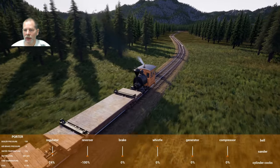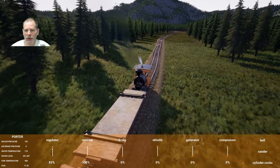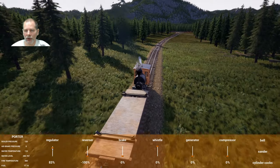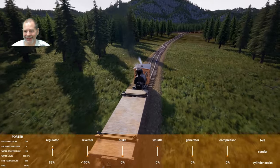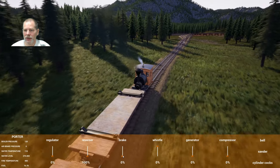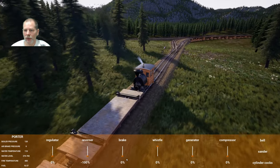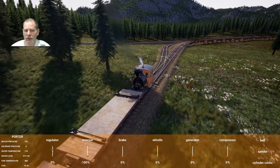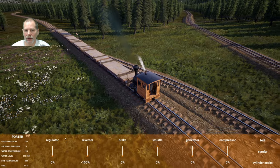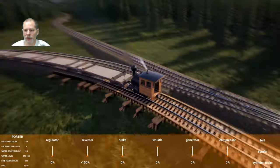I'm trying to think of how I want to do this because we need to get the other engine in front of these cars — we need to get all these behind it so that we can push them back. We'll put them on this siding, and then we'll move this engine out of the way. Are we level? We totally need a level on this — or grade indicators along the side of the track.